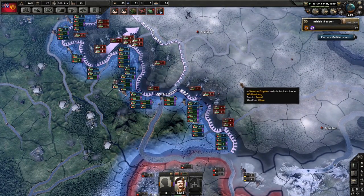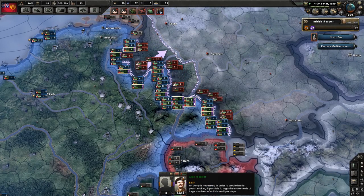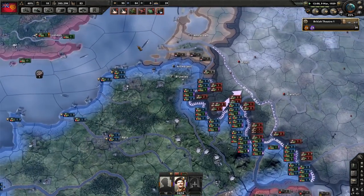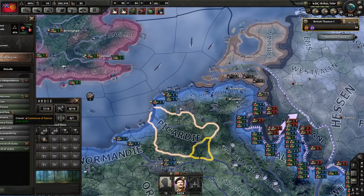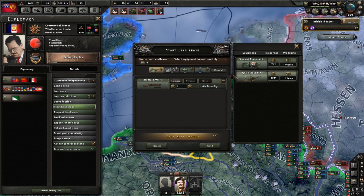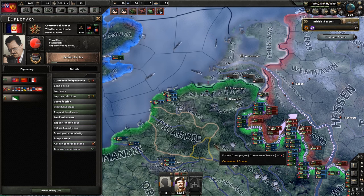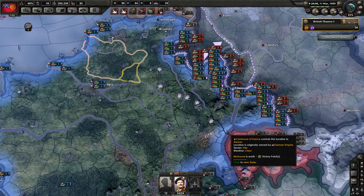We seem to have stalled the German advance into France, which is good. I'd quite like to regain up to the river there. Let's wait until we have our preparation bonus and then start an advance of our own — hopefully the French will support us. Now that we have control of the seas again, I'd quite like the French to bleed for me, so I'm going to send them a lend-lease: 30,000 infantry equipment, 1,000 of those, and 500 of those. That should be a pretty good boost to the French.